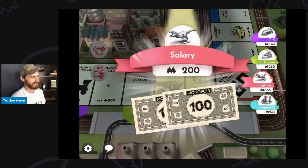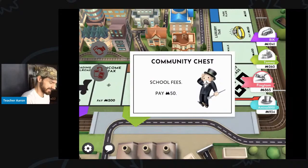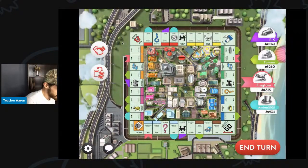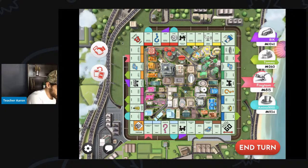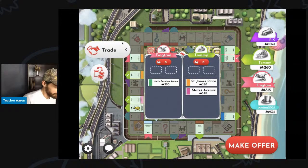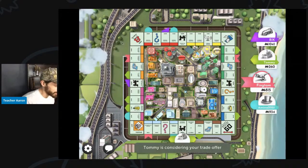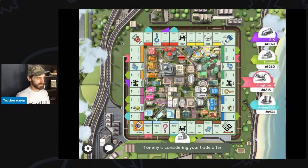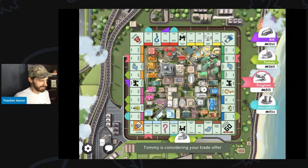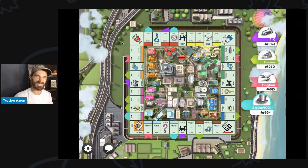I almost landed on Mediterranean Avenue — pay $50. I don't like that at all. Let's see if I give Tommy one property and he gives me two properties in return. He is considering my trade. Let's see if he accepts. He rejected my offer. Tommy did not want to make that trade.